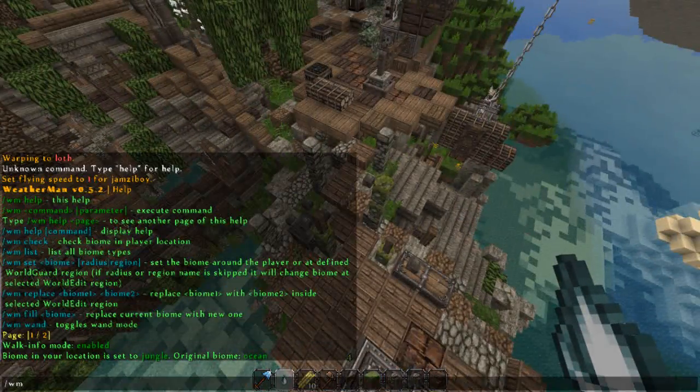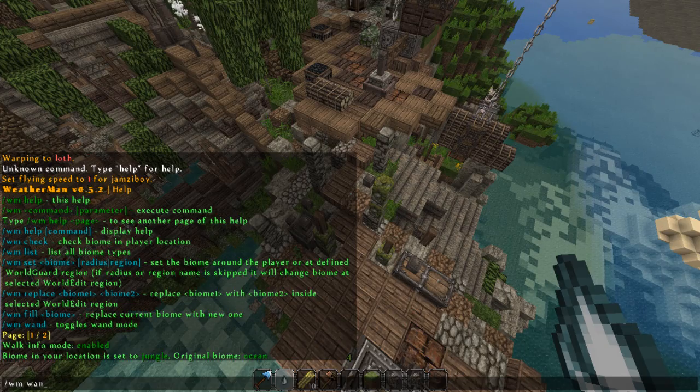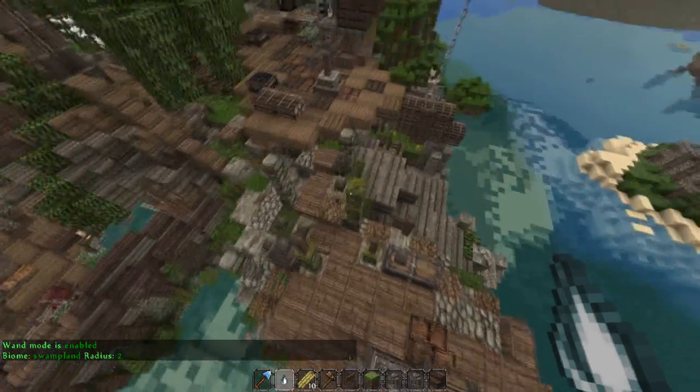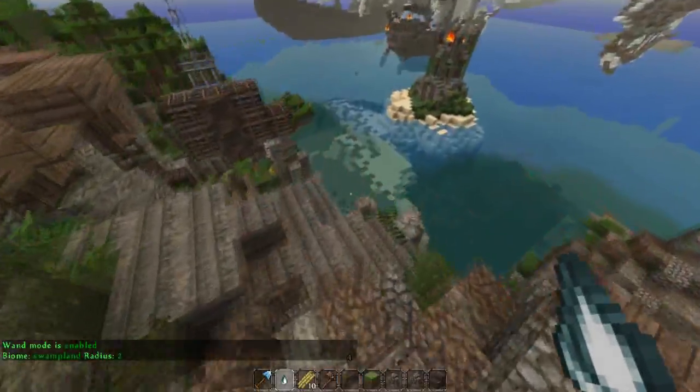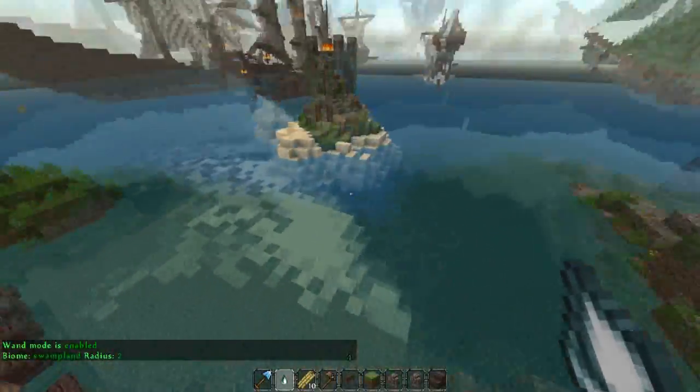Basically if I right click with this — I'll type in WM wand — it's just changed a radius of 2 to swampland, as you can see by the thing down in the bottom. If I come over here...